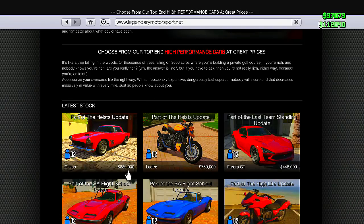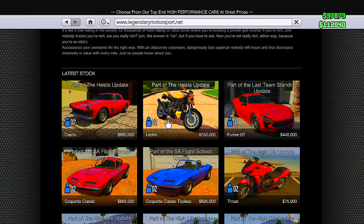The Casco is going to run us about $680,000. It's a pretty good vehicle, but I wouldn't waste your money on it if you're really not into old-fashioned vehicles. The Lectro, which I definitely recommend you guys buying, is a fast vehicle. I'm going to be breaking it down in another video later on today, but this will run you about $750,000 — a lot, yet you're definitely going to want to get this vehicle.